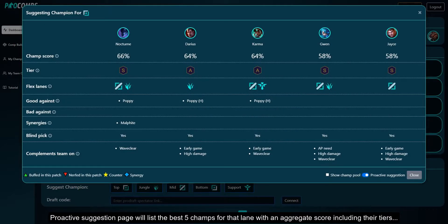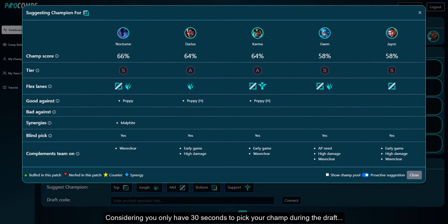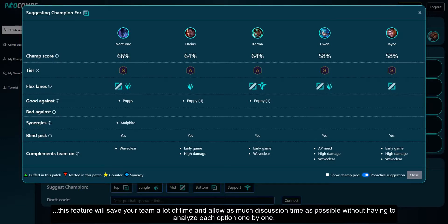The proactive suggestion page will list the best five champs for that lane with an aggregate score including their tiers, enemy countering ability, synergy with your team champs, and complementary attributes that your team needs at any given point of the draft. Considering you only have 30 seconds to pick your champ during the draft, this feature will save your team a lot of time and allow as much discussion time as possible without having to analyze each option one by one.